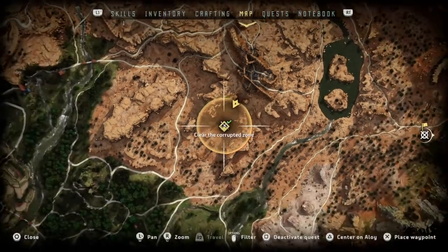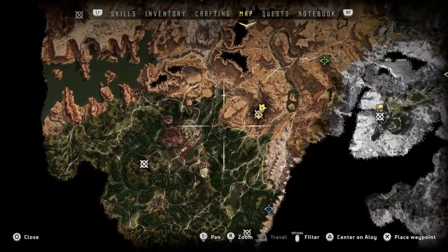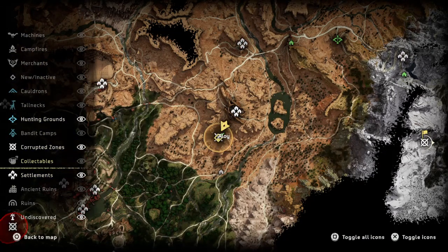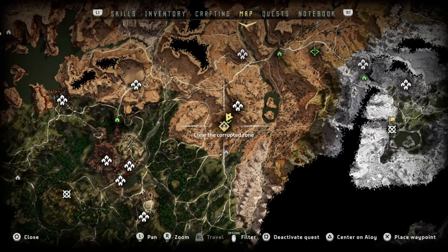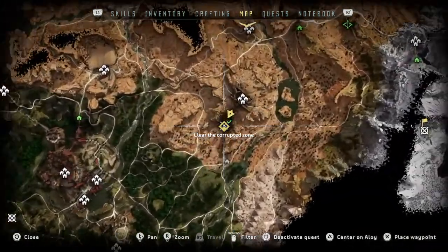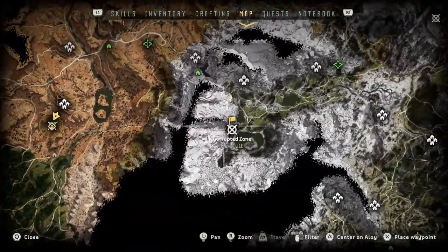Now these are located right in this impasse here. Meridian's here, and here is Gatelyn's Bandit Camp and then here is the Corrupted Zone. Corrupted Zones won't be there straight away — they will form over time. So that's what I'm doing now because I think all of them are formed. So here's one Corrupted Zone that we'll be doing, and here will be another.